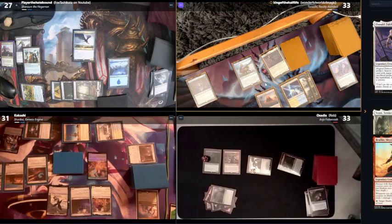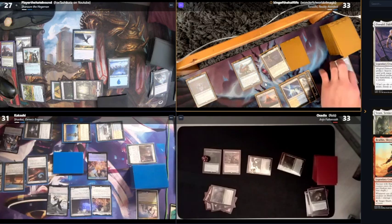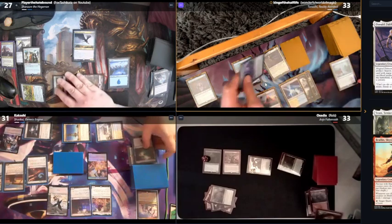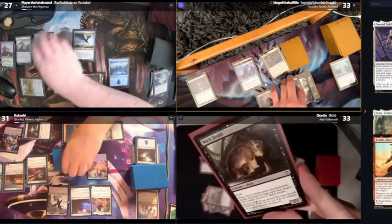Was it one of the milled cards? My milled cards — it was Indomitable Archangel, so it's got Metalcraft: as long as you control three or more artifacts, your artifacts have Shroud. It's a 4/4 flyer. I'm just going to carry on with Inspired Finks because it's a 5/5 flyer and I don't have that many artifacts at the moment.